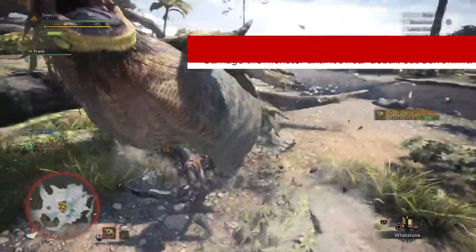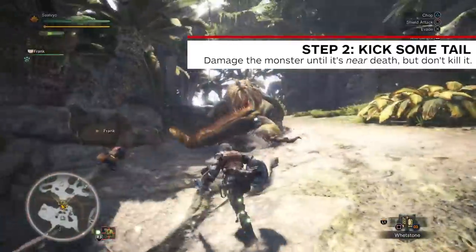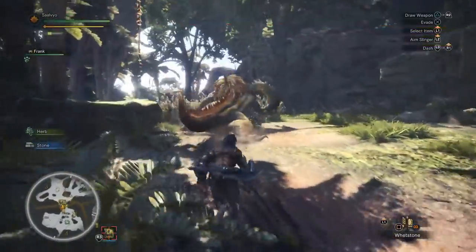Step 2. Locate the monster and beat it up until it's very weak. You can tell it's time to stop attacking when it's limping.